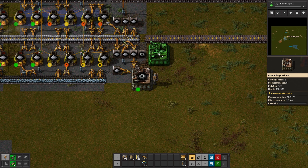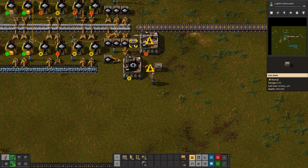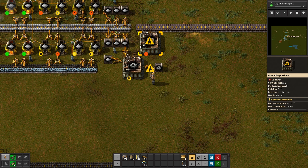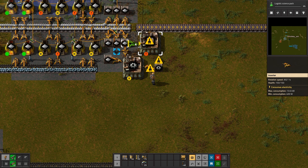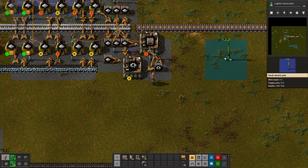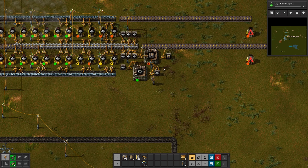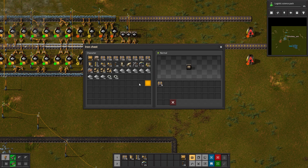What I'm thinking is we can do something like this. We have gears that are being made here — let's take a couple for ourselves and pop the gears here. This will make transport belt, and for this we need iron and gears. We'll get gears from here and iron from this one. Let's power it up, put an output chest, and put the leg there. Right now we have both gears and yellow belts.